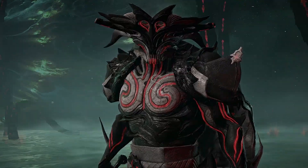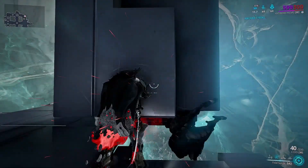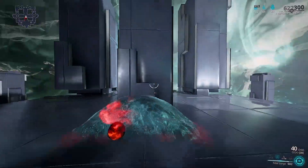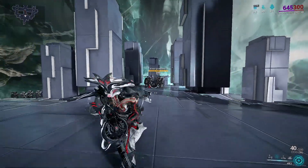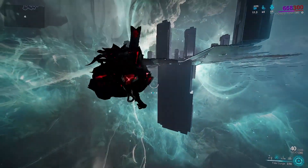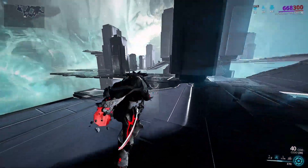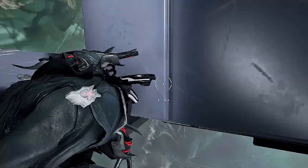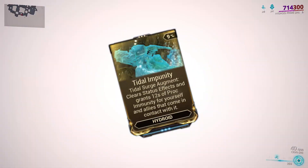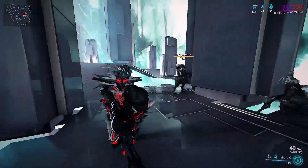Ability number 2, Tidal Surge. Hydroid transforms himself into a mini tsunami, crashing through enemies. This is a form of soft CC with some added but very questionable mobility. Like Lavos before they added the drifting part, you pretty much rush from A to B in a straight line. The damage it deals is negligible or almost non-existent, but it is a fun way to throw enemies and yourself off the map. It's mostly used to group up enemies. The Augment Tidal Impunity clears status effects and grants 12 seconds of proc immunity for yourself and allies you touch with your water.